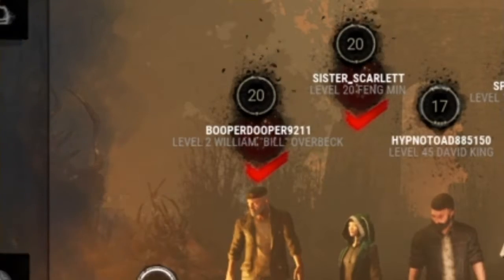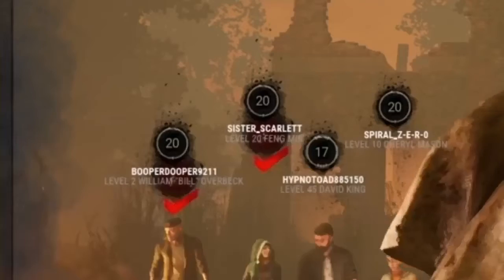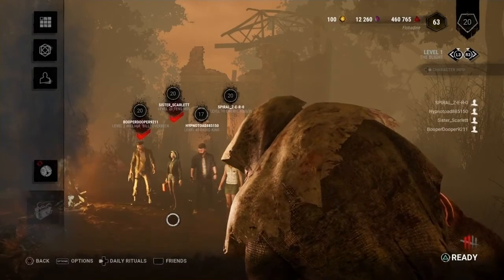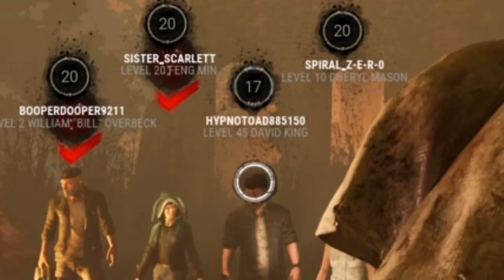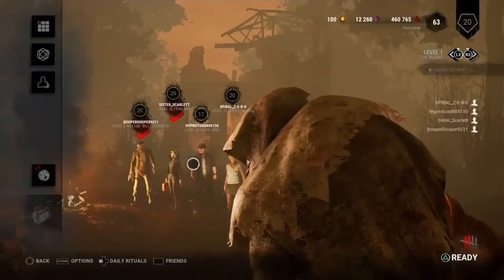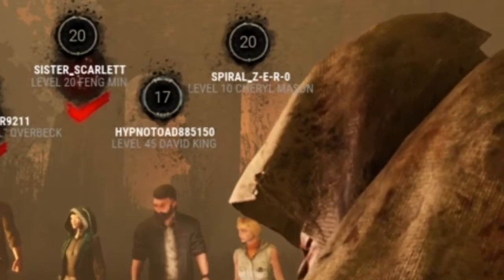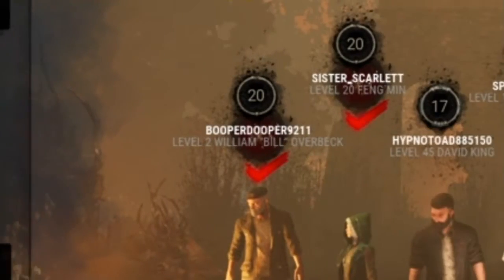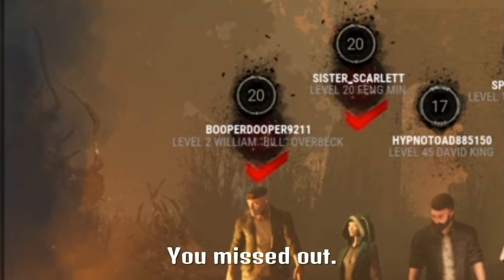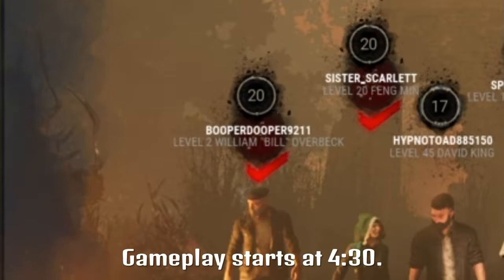With me is Booper Dooper. Say howdy. Hello. And also with me is Sister Scarlet. Say hello. Hello. And also with me is Hypno Toad. Don't get hypnotized by his alluring eyes. Say mooshy mooshy. Mooshy mooshy. And also with me is Spiral Zero, joining us today for the first time. He's got this sort of almost like a killer motif going on. Like, I will kill you. You should play the killer next. Because then you'll actually be scary.